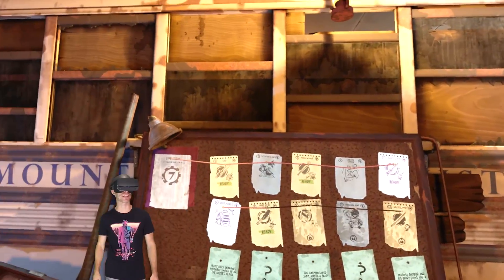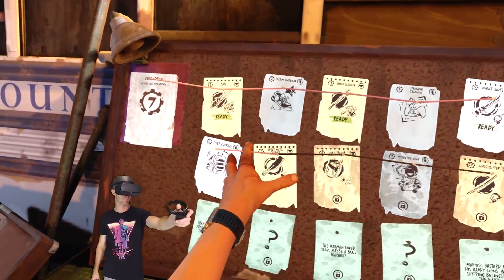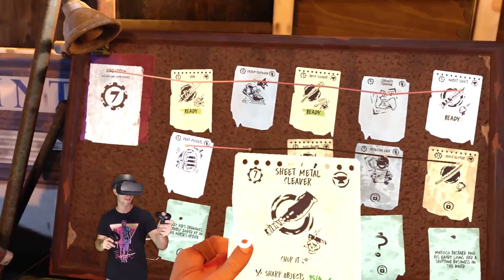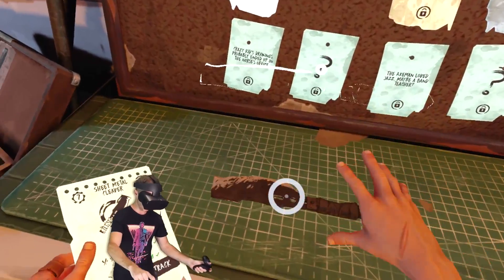How's it going everybody? My name's Finn Poy and we're back. We're playing The Walking Dead. I've just unlocked this thing and I'm about to build it for the first time — the sheet metal cleaver. Let's build it!